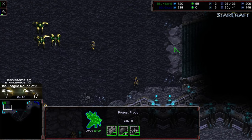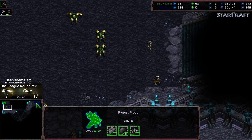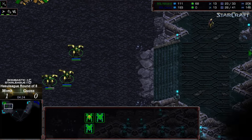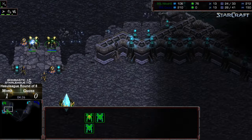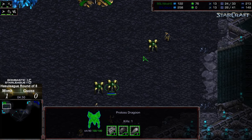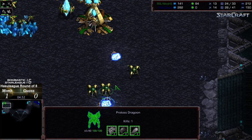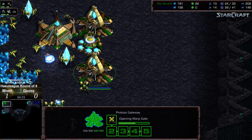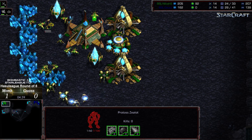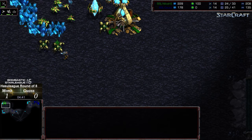A pylon block ensures zealots can't run behind the mineral line, but now we've got four zealots versus two dragoons. A third dragoon is on the way and more probes are being assaulted. Monk does have a two-probe lead so he has probes to bleed. That zealot goes down, the probe takes out the second zealot. More zealots marching in — still no gas. There is a forge behind this but it's going to be just pure zealot.